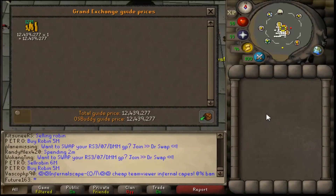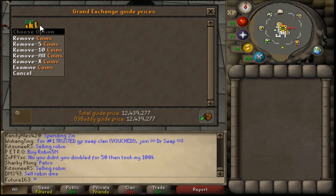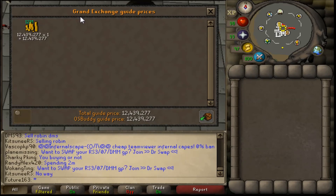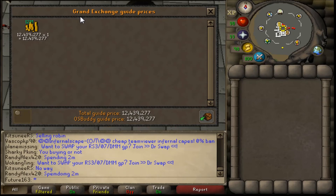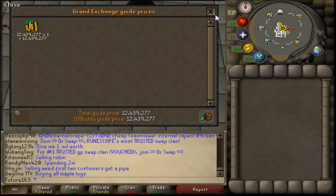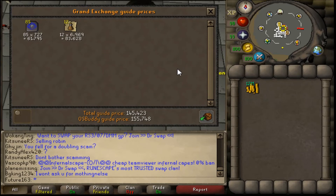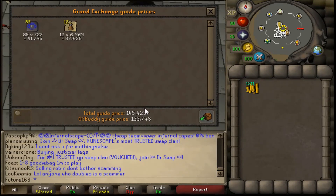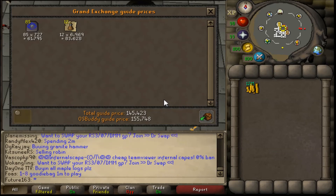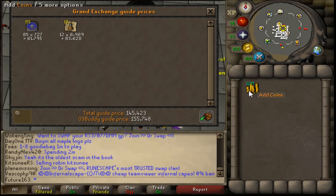We have made a profit. We have made ourselves 12.4 million GP from Crystal Keys. However, I did use some supplies on the way — about an estimated 85 Falador Teleport tabs as well as about 12 Stamina Potions, coming to about 150,000 GP. So I still made 1 million pure profit from just doing Crystal Keys for just over 2 hours — technically making nearly 500,000 GP per hour from Crystal Keys, which is actually a really decent moneymaker.